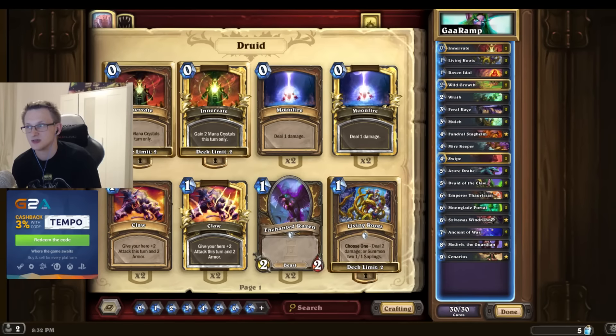Against other druids it also doesn't really do anything. Like if you play against Malygos Druid, it actually doesn't do anything. So if you're playing Malygos combo, it fulfills the role as an OTK combo piece, and in that deck it's pretty good.